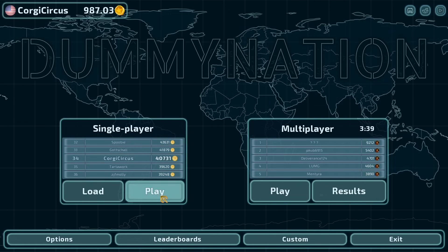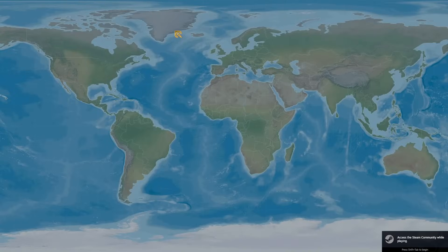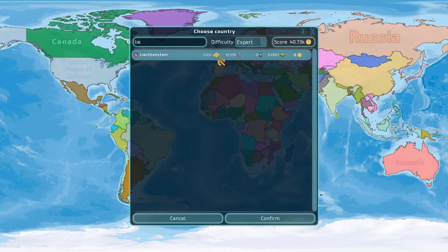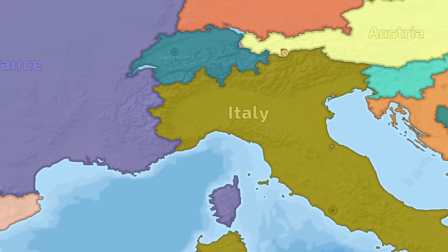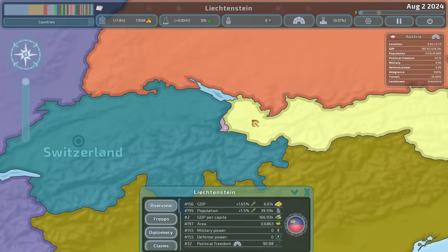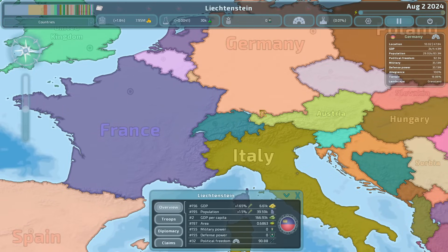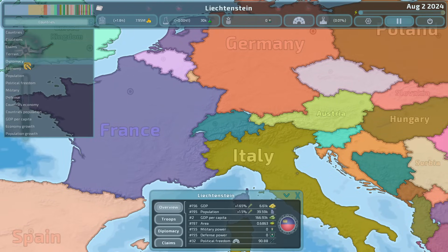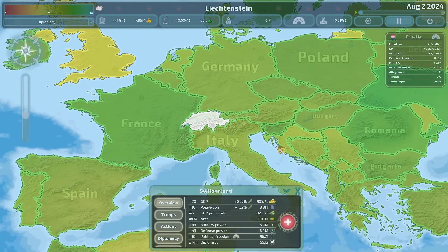Brothers, welcome back to Dummy Nation. Today we're going to be playing as one of the most challenging nations I have played in quite some time, which is Liechtenstein. Liechtenstein is labeled an expert start — I would put it as a legendary start because it has such a hard starting location. It is landlocked in between Switzerland and Austria. The strategy to win as Liechtenstein is: first, you take out Switzerland. Why? Well, Switzerland is the only country in this neck of the woods that is not part of the EU.